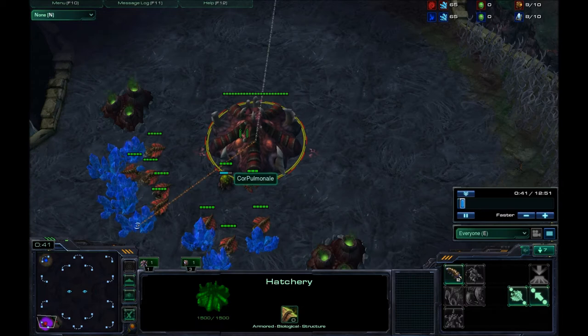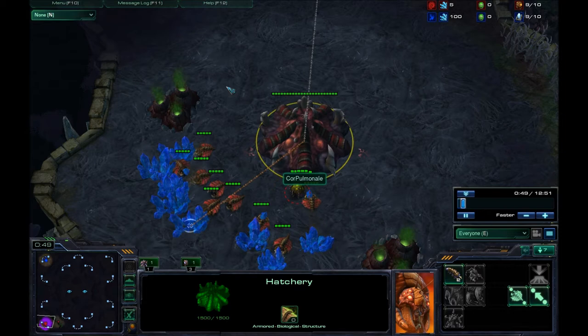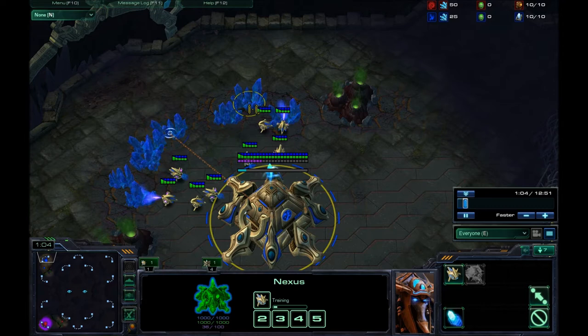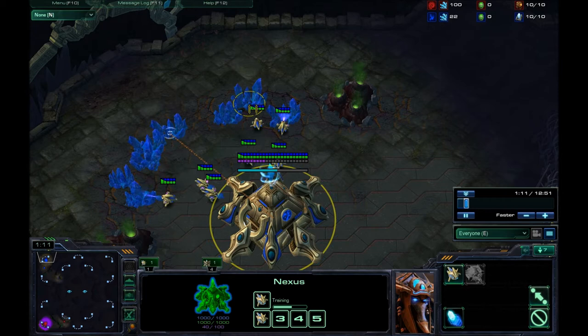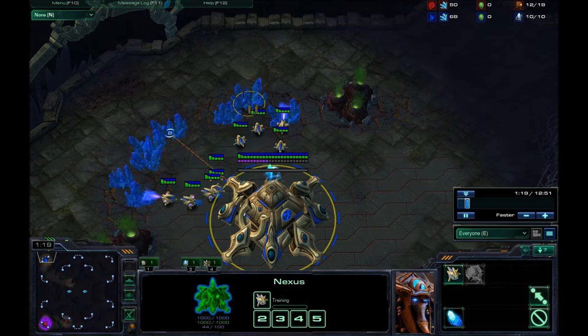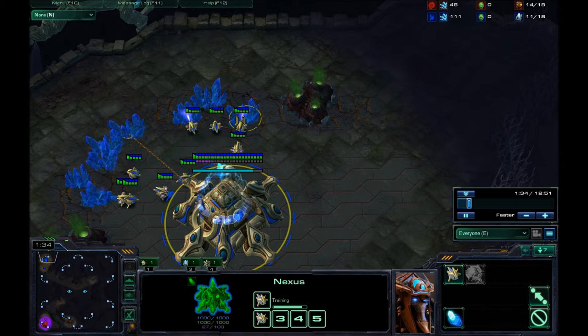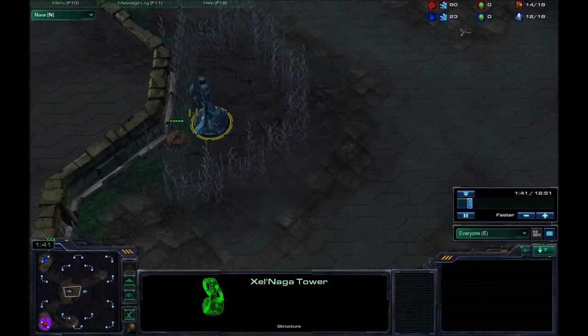Try to make sure you don't get caught in the choke right here because force fields can really do a number on you. An important thing to notice when you do the 11-minute roach push is if you do get force-fielded and cut in half, instead of targeting other units, try to target-fire and snipe the full-energy sentries. Those are probably the most important units a Protoss has from early to mid-game — 100 gas and 50 minerals per sentry, so taking them out really wears them down. Also, if immortals are out, wait for them to miss their hardened shield window, then rush in and target-fire them all down.